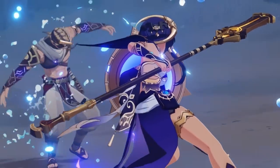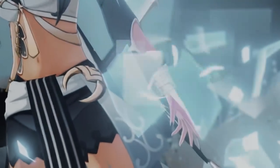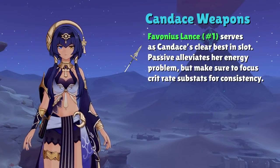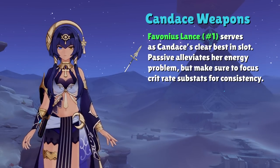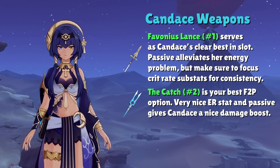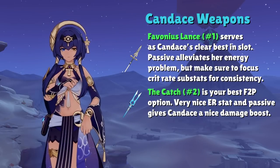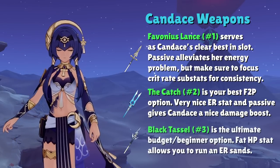Candice's weapons are about as simple as it gets, but unfortunately that does mean you don't have very many options. On the bright side, her clear best two options are going to be 4-star polearms, so she's very free-to-play friendly to build. Favonius Lance is the premier support polearm, with other support characters like Yunjin and Thoma also using this weapon. If you have it to spare, definitely use it on Candice, but if you can't spare it, don't stress out too much. The Catch is another popular polearm — not just favored by Candice — but also used by DPS characters like Xiangling and Raiden Shogun. The Catch is your completely free-to-play option for Energy Recharge.